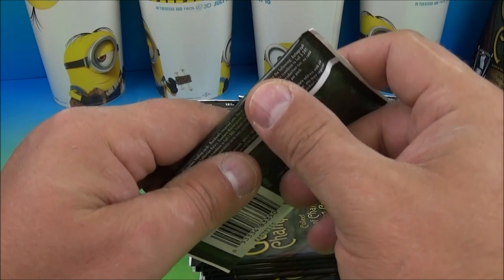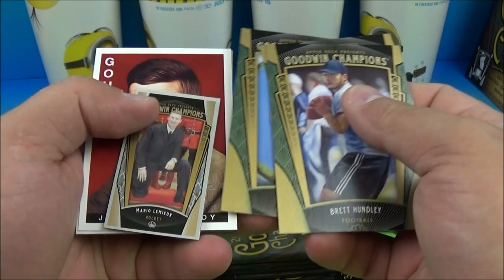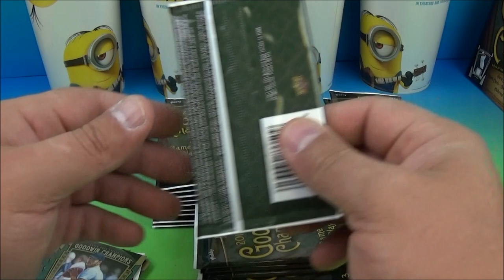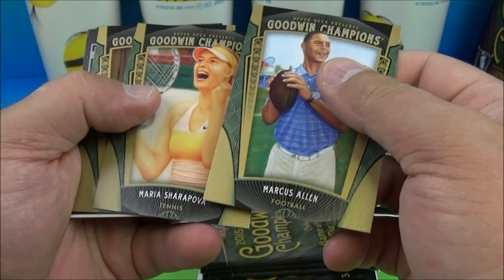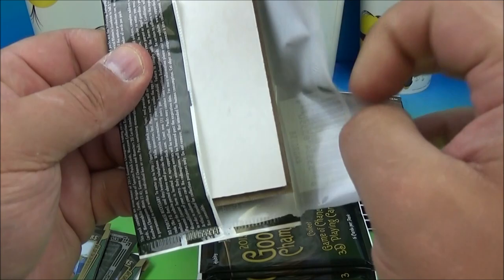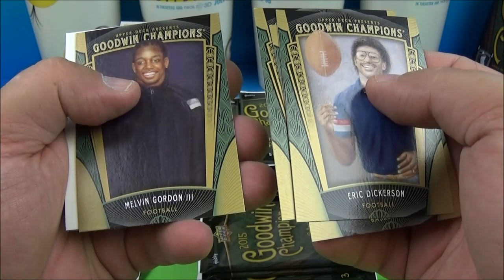I like the minis too. We got Mario Lemieux and the Gaudis here - Mario Lemieux mini. Marcus Allen, Maria Sharapova, Tony Hawk, Barry Sanders - the GOAT in my opinion, best running back of all time if you ask me. And Michael Jordan, Eric Dickerson, and another mini - that was Aaron Murray.